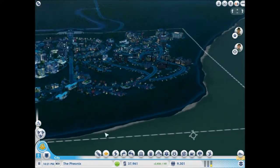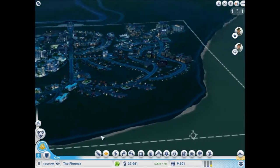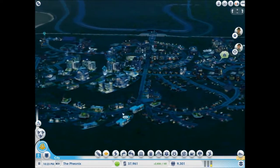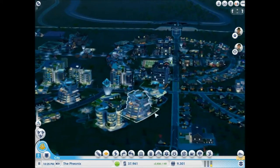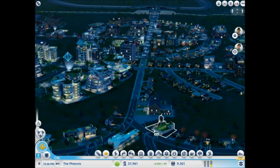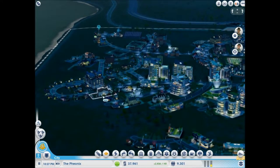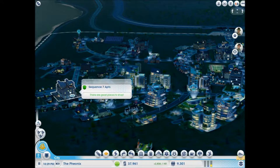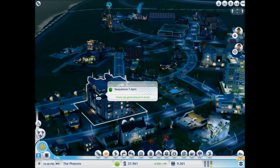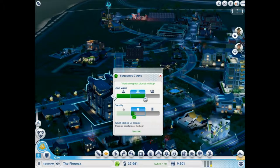So here we go, we got the Phoenix up in here. It's looking good! Looks like a great city. All these roads expanded. We got Sequence 7 Apartments. Look at this — this is medium density. Looks pretty cool.